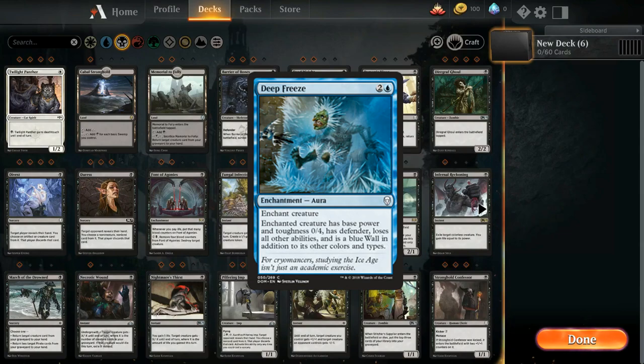Enchantment aura cards are spells that you can play on a creature to either buff or debuff it. These are like the normal enchantment cards as they stay permanently until removed or the creature dies.